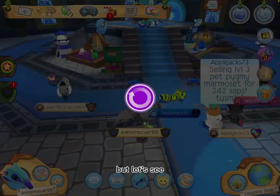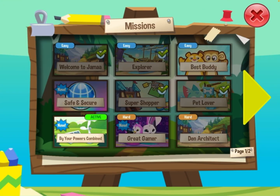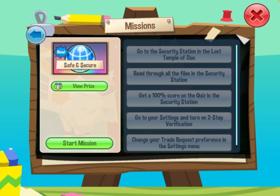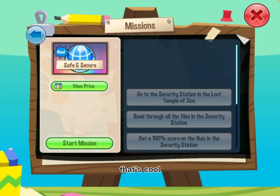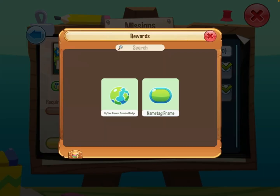Let's see — I click on the star icon. Safe and Secure is the new mission. Oh, that's so cool — what is the prize? Oh, I like that! That's cool, but I'm working on this other one right now — I still haven't got enough eco credits, that one's tricky. But I love the color of that name tag frame.